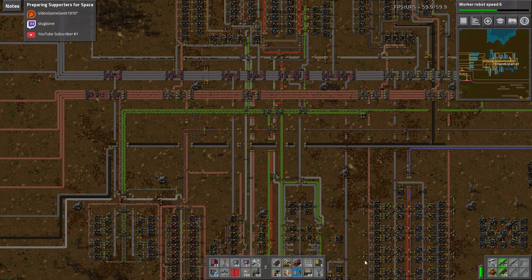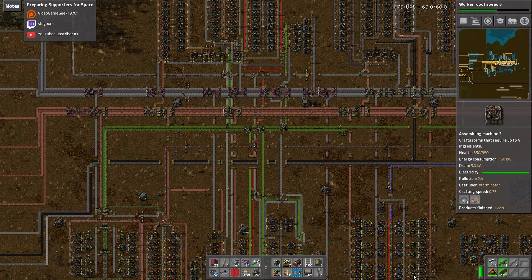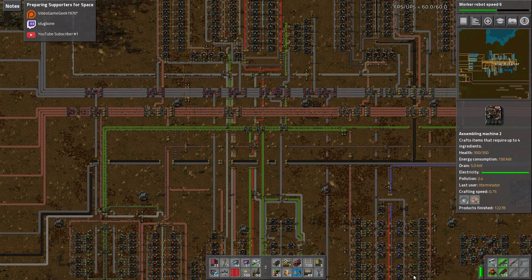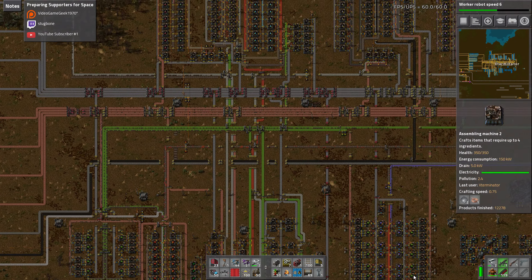Yeah, that doesn't really help because it's now bottlenecked by the yellow belt. It's working-ish, there's just no circuits. And which means there's no red circuits, which means our science is going to grind to a halt very quickly, including our furnaces. Yeah, our furnaces are already just dead. I'm going to set this to less than 50 for now — we obviously need more than that.